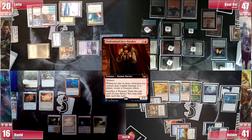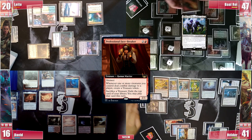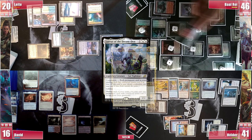He only needs to find Dockside now, so he cracks another treasure, exiling a Lurus. He fires his Red Elemental Blast on Rhystic Study, hoping to storm a bit. He pays for its trigger and it resolves. Now he casts Lurus, triggering Shannid to draw a card and lose 1 life. It resolves and triggers Cloudstone Curio, returning Mi Chaos back to his hand.